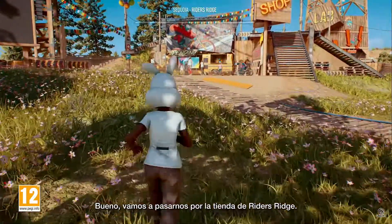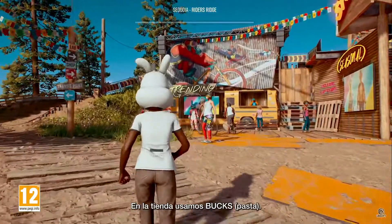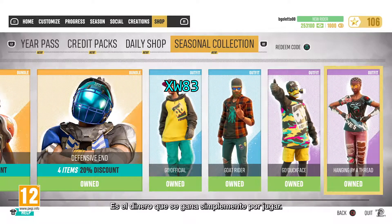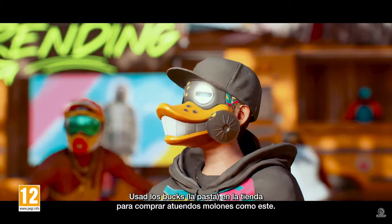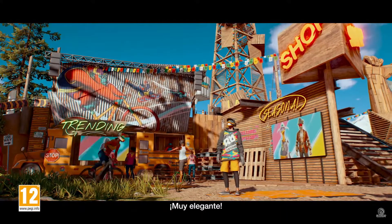Let's pop over to the shop in Rider's Ridge. In the shop, you use Bucks. Bucks are the in-game currency you earn by playing the game. Use Bucks in the shop to buy stylish outfits like this one. Nice outfit.